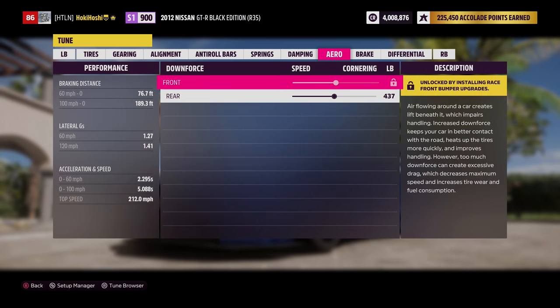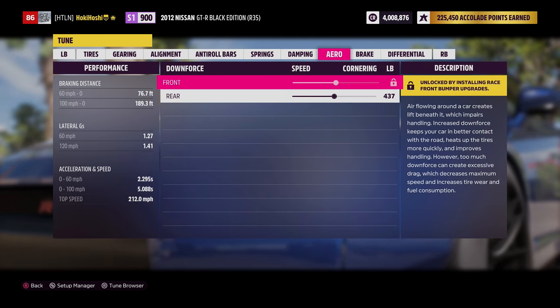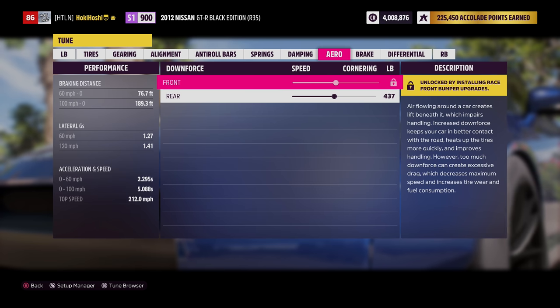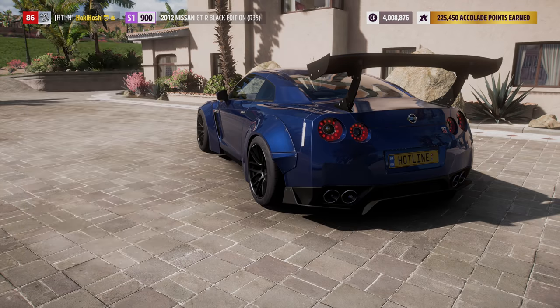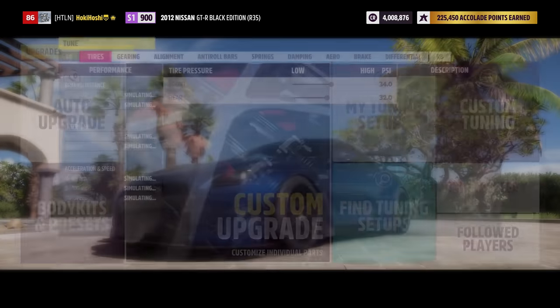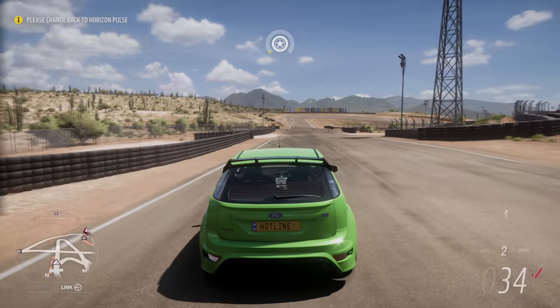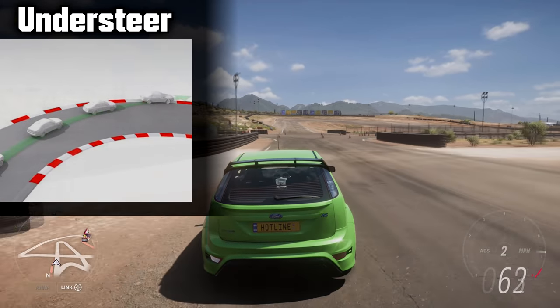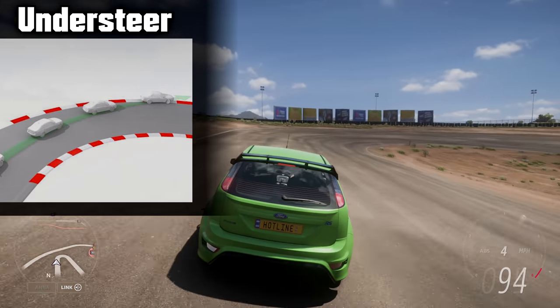You may notice while browsing the tuning window that certain settings are locked — this is due to not having the corresponding upgrade installed. Look for the yellow text boxes in the upgrades window: suspension upgrades unlock suspension tuning, aerodynamics upgrades unlock aero tuning, and so on. In this R35 build, I've left front aero tuning locked by not installing an adjustable front splitter. There are also two terms you should know before tuning: oversteer and understeer.